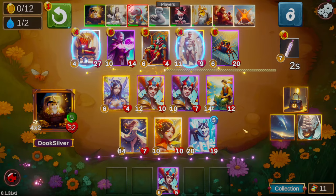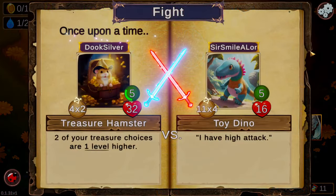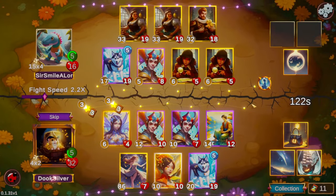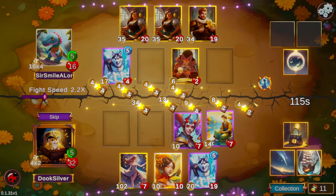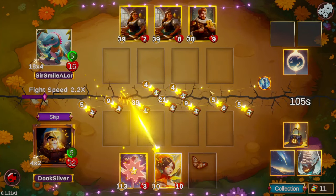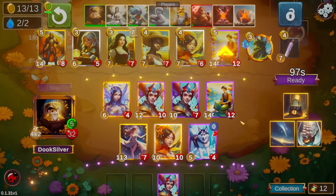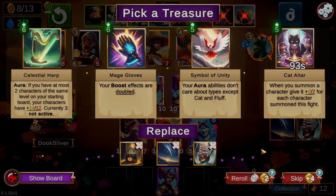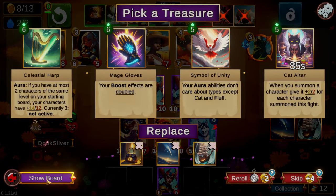We decide to just take the Puck to get down to five gold, which will let us see an extra level three treasure if we end up tripling this Puck. We'd still take a Star Catcher at this point — with the amount of stars we're generating, even for the next few turns, Star Catcher would still be very impactful. We do find the Narcissus triple, and there's a Harp and Mage Gloves for our level six treasures.